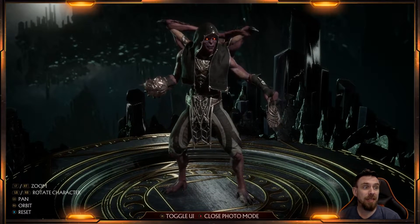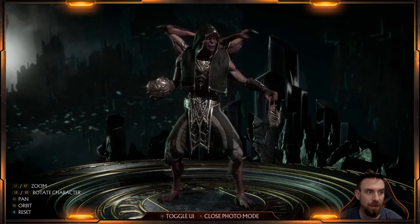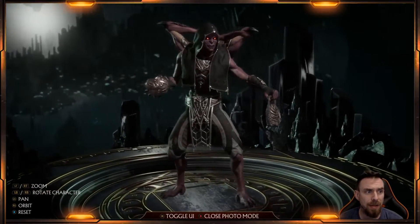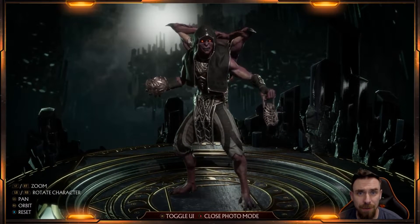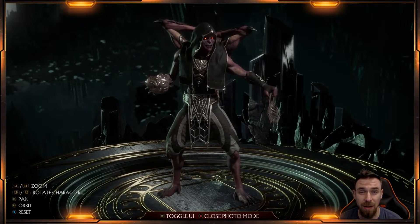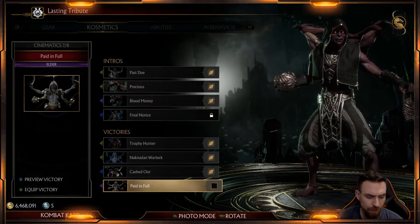The other skin, 'Obscene Profits,' is much better — much, much better. I like the pants, I like the belt, the little apron on the front. I love his little cloak and his headpiece looks good. The color of the skin though, the red, is a little bit too bright; I'm not really a fan of it being red. There are a couple other skins that have his skin color a little different which I like more. The taunt is 'Soulless Treasure' and the new victory is called 'Paid in Full.'